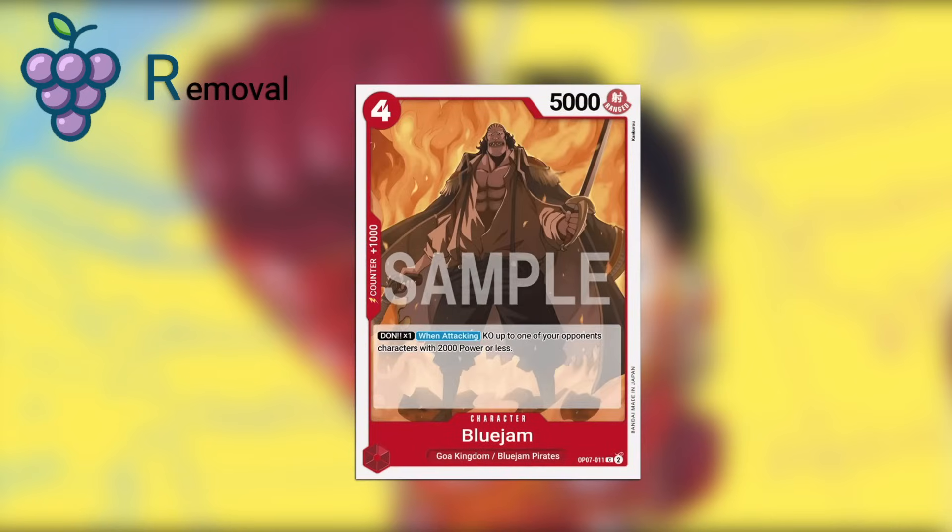Blue Jam is actually a flat removal piece where it's Dawn times one when attacking: KO up to one of your opponent's characters with 2,000 power or less. There are a few blockers around that power level that this can take care of. So that is something to consider putting into your deck. The stat line isn't awful and it is a 1k counter.